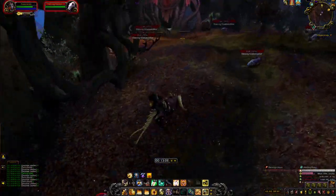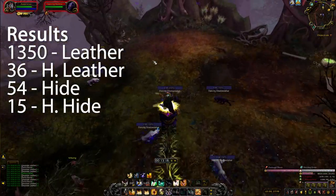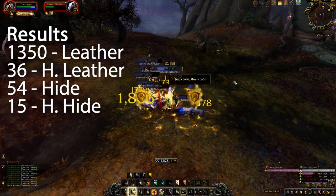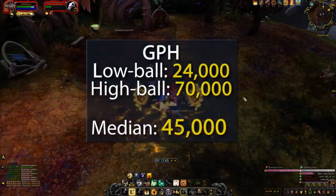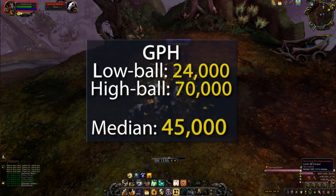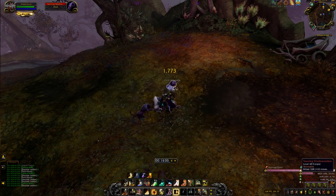As far as results go, in every hour of testing I got over 1,300 leather, 35 heavy leather, over 50 hide, and 15 heavy hide — which, including the vendor greys, at current prices comes out to about 45,000 gold. And now that people are finally gearing and buying legendaries, leather is selling.